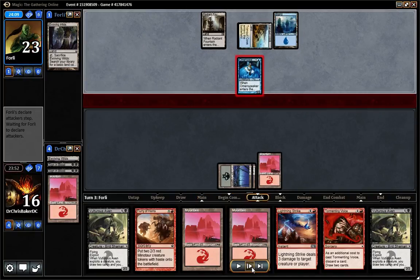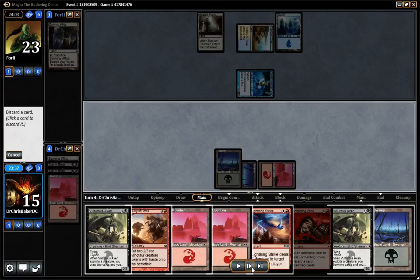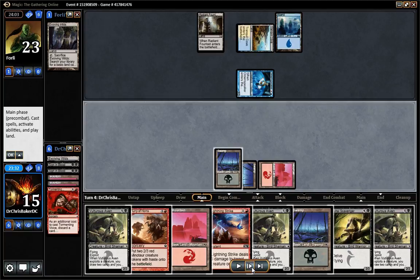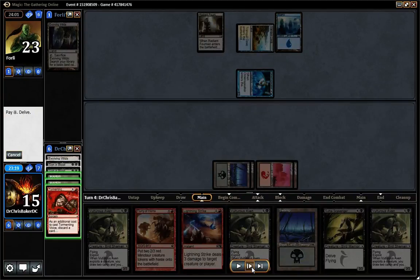It helps fuel our delve. Lead with Torrenting Voice. Ship another land. There we draw — Soul Ties Scavenger. Good. Something: two mana, three-three flyer.